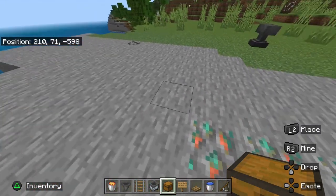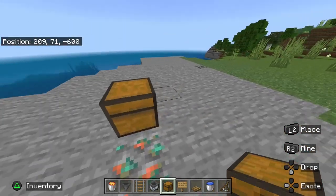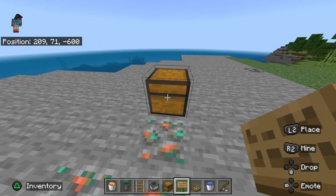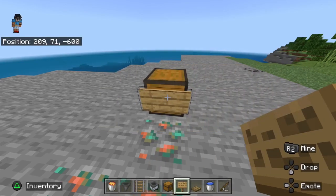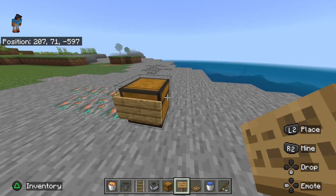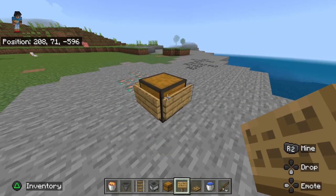To start, what you're going to do is place down a chest. Then you are going to crouch, take out your signpost and place them in these positions as shown: one, two and three. Make sure you're crouching so that you don't open the chest.